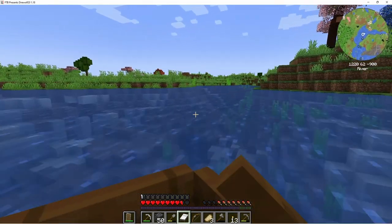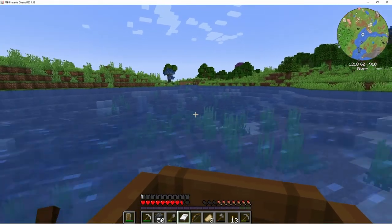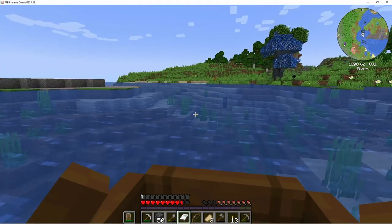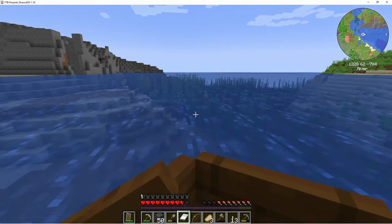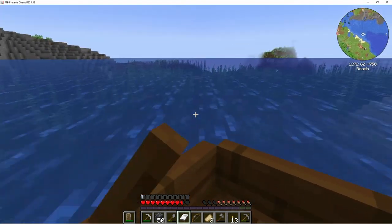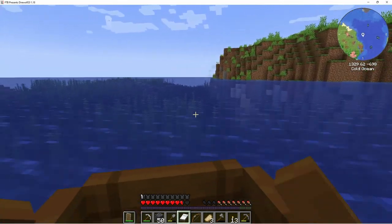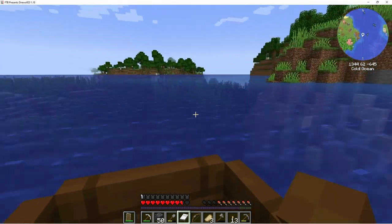Oh look at that red tree over there — we don't really have a lot of room though. Honestly we might want to just go back to the house and dump these things off. We didn't get what we wanted but we did get some pretty cool stuff — we got some brown Botania flowers, which are good because those are needed to make the endo flames. The endo flames burn materials and turn it into mana, so that's going to help us progress.